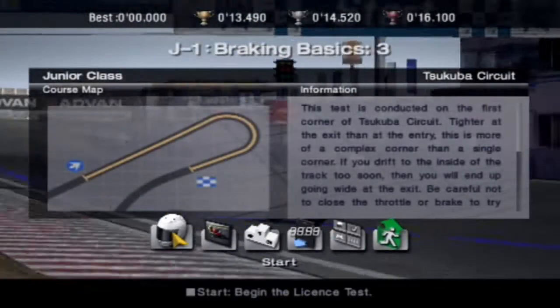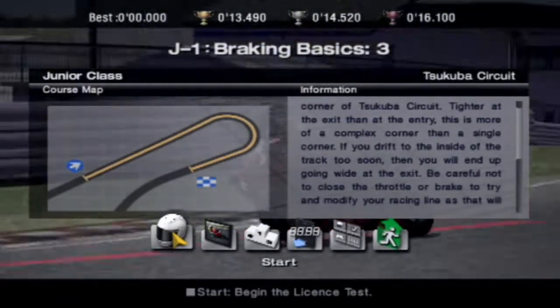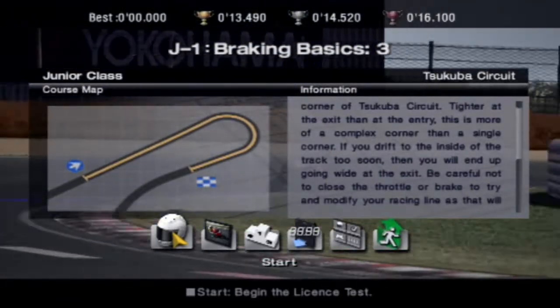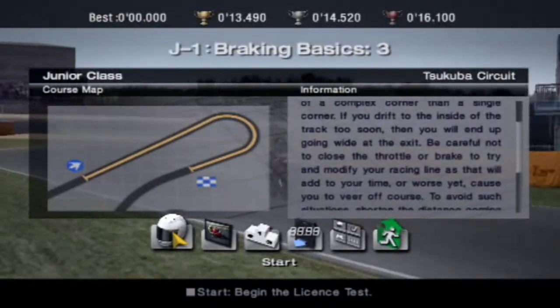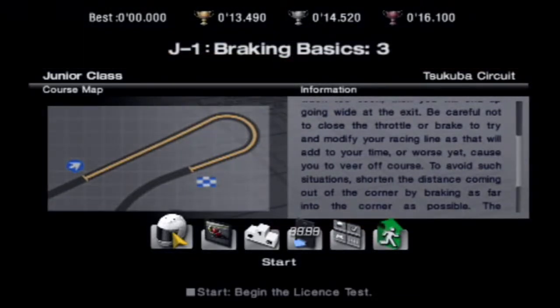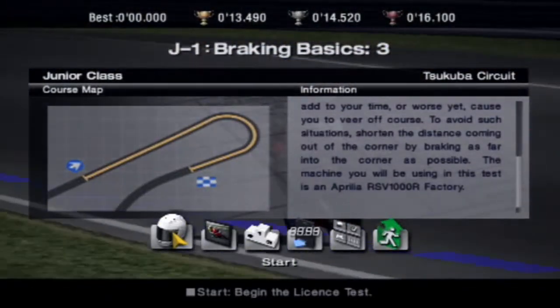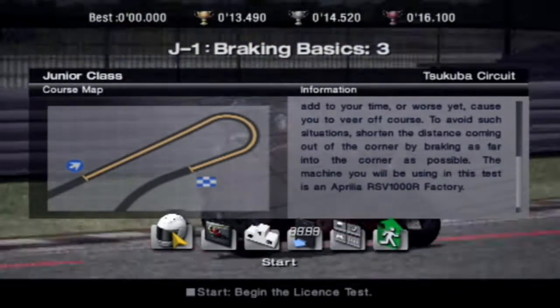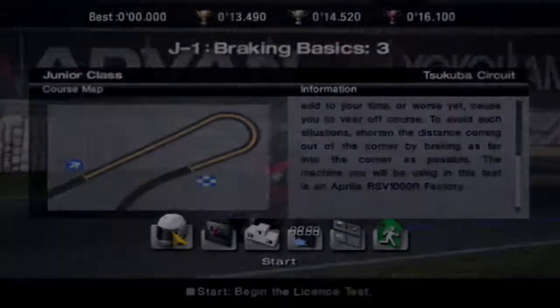I definitely had a lot of fun doing the novice license so far, so hopefully these are going to be okay to take part in. This is Braking Basics 3. This test is conducted on the first corner of Tsukuba Circuit — tighter at the exit than at the entry. This is more of a complex corner than a single corner. If you drift to the inside of the track too soon, you will end up going wide at the exit. Be careful not to close the throttle or brake to try and modify your racing line. To avoid such situations, shorten the distance by coming out of the corner by braking as far into the corner as possible. The machine you will be using is an Aprilia RSV1000R Factory. Let's go.